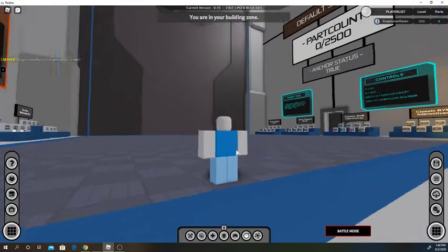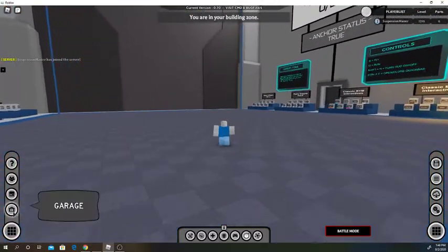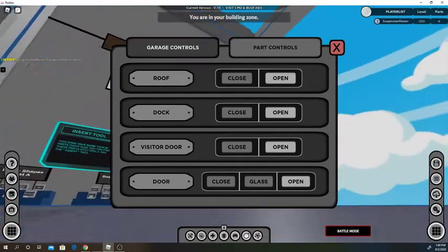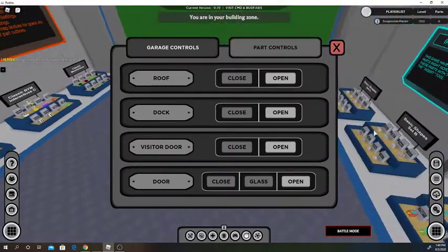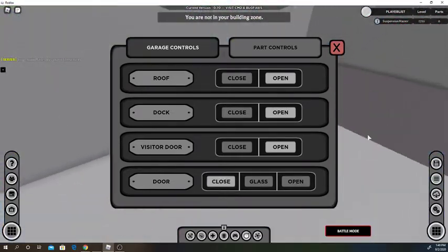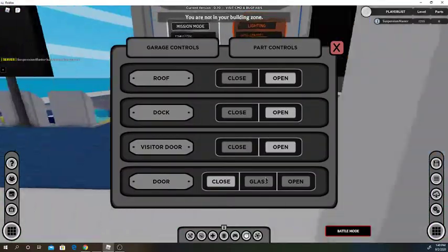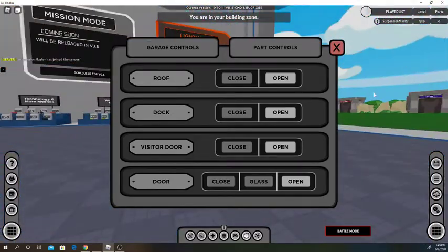This is where you'll be when you join — this is your garage, this is where you build stuff. This little panel here labeled 'garage' opens your doors. You have a roof, a back door, a front door, and a visitor door, in case you don't want people with large builds coming in. If you had a big build and tried to get in here it wouldn't work, but you could visit with your player model. I like to have a view, as you could say.